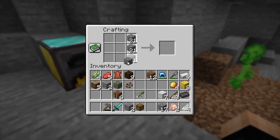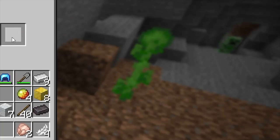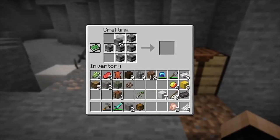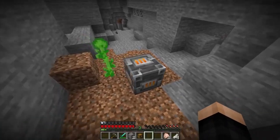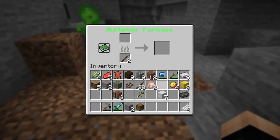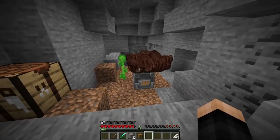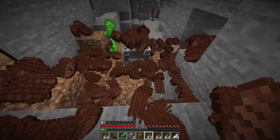The main important thing is we finally got all the cobblestone we need. There's a creeper on the right — okay, I do have a diamond sword already, might as well kill it. There's another creeper too. I should probably get out of here. Let's go ahead and make our second furnace, the multiplier furnace, which is a blast furnace with a face on every single side.